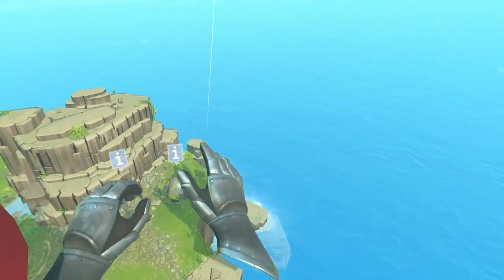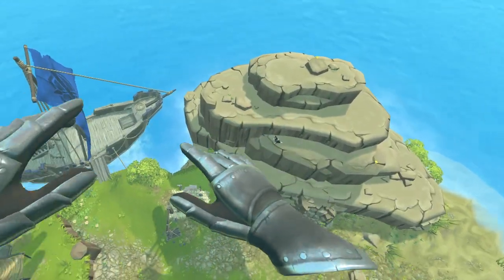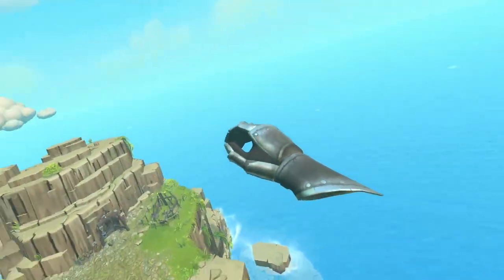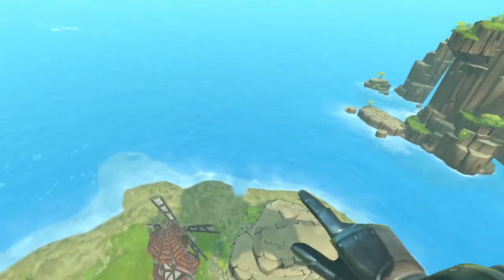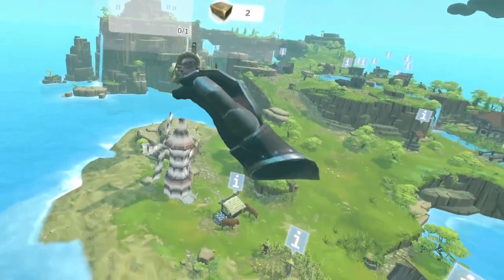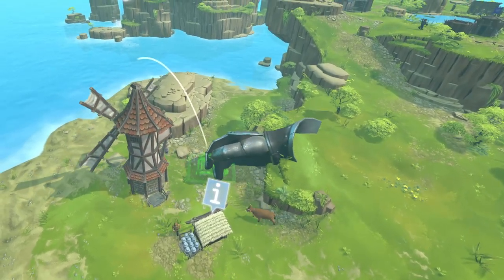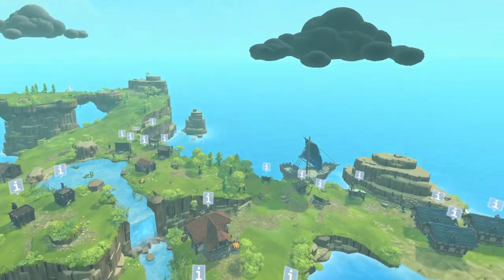The windmill is finished. The miller will turn wheat into flour. We should now build an oven so we can bake bread. The oven can be selected in the windmill's build menu. More building. Windmill is done. Now an oven — pop it over here. That's two planks, two stone.